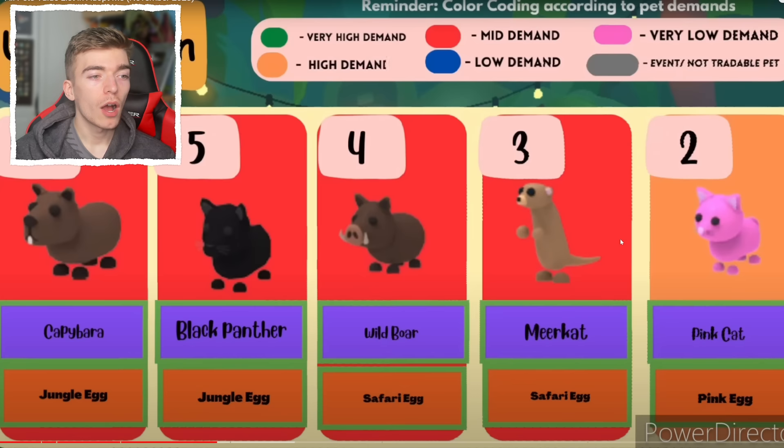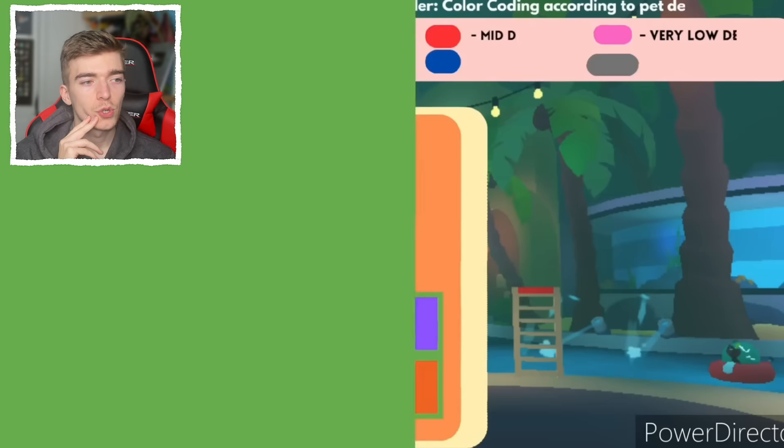This is the first high demand pet according to the color chart — the pink cat, which is very fake these days using the hair salon. Which leaves number one: it's going to be a blue dog, right? If the pink cat's number two — yeah, blue dog is number one. It's a nice blue, it's a dog, you can't go wrong.